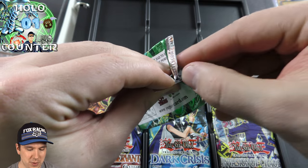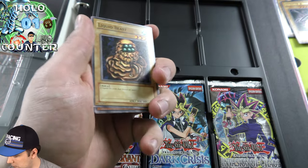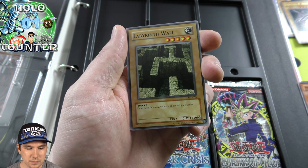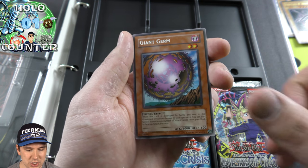All right, so we got a Spell Ruler Booster Pack here — some really cool cards in here, including cards like Mystical Space Typhoon, a Labyrinth Wall, House of Adhesive Tape, and Giant Germ. That's a cool card.